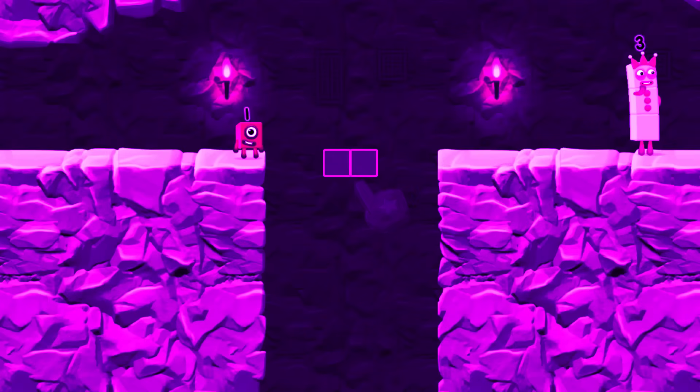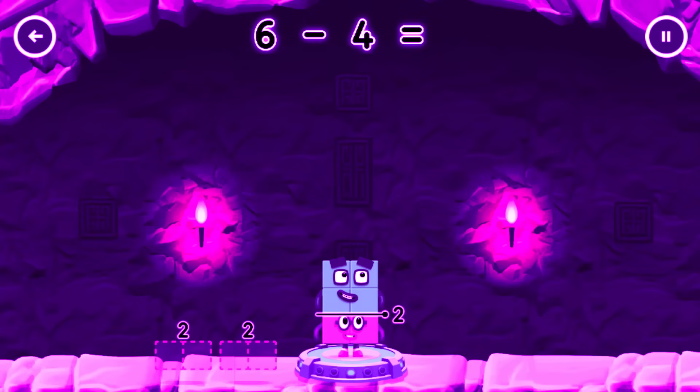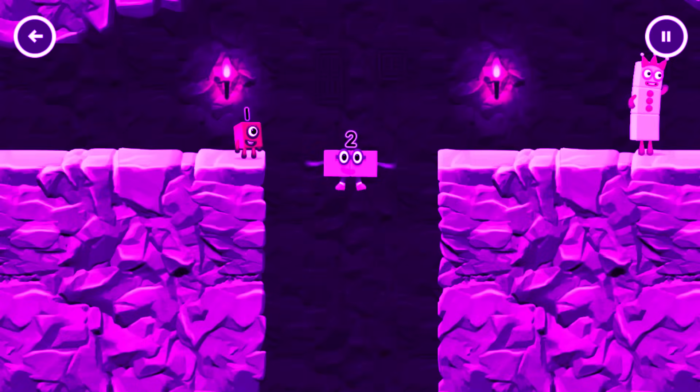Tap now. Take number blocks away from 6 to leave 2. You got it! 6 minus 4 equals 2. Yes!